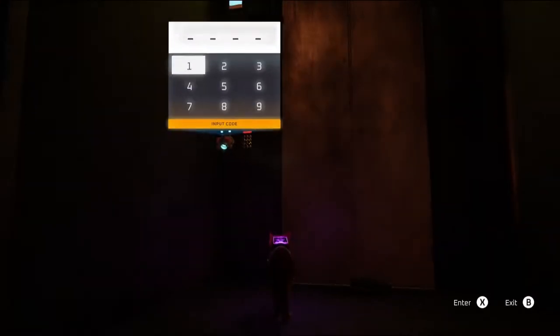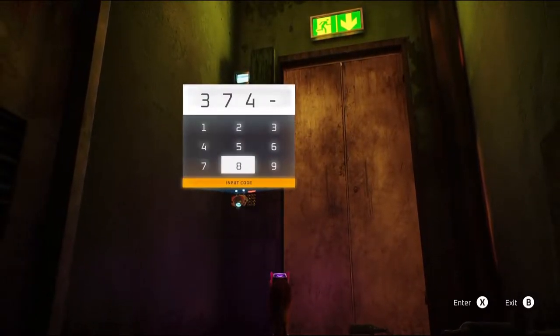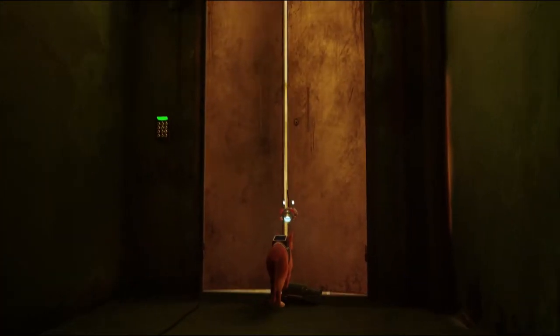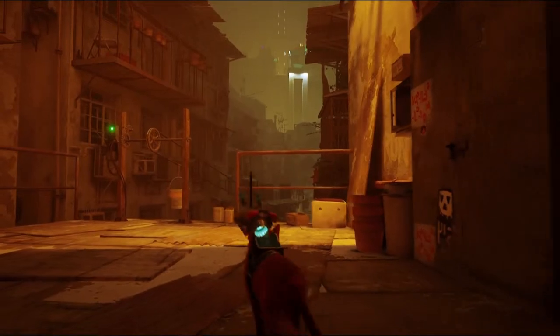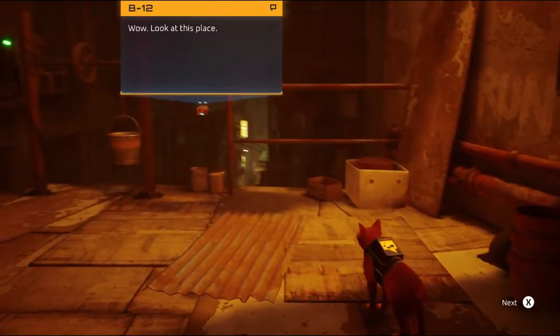Three seven four eight — that's my birthday actually, so it's extremely interesting. All right, let's hop through here. Push the door open. Do cats have that kind of strength? I am not sure. All right, we probably don't need the torchlight out here in the sunny daylight. Wow, look at this place.